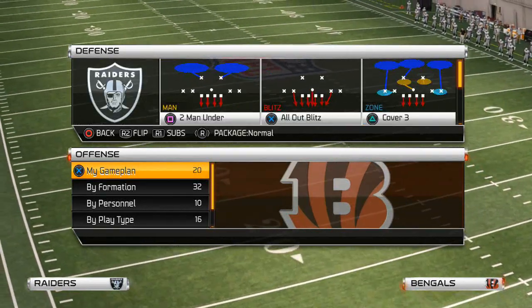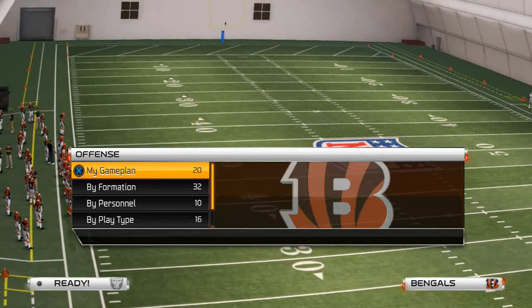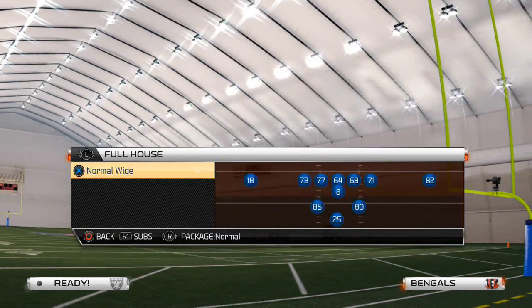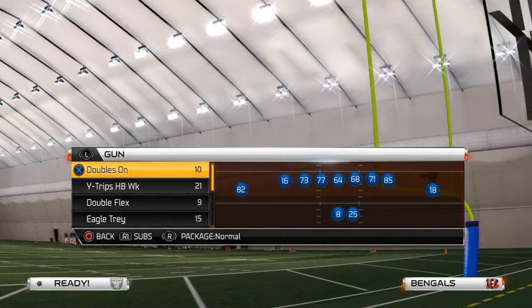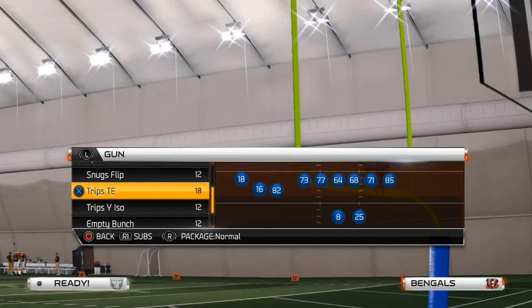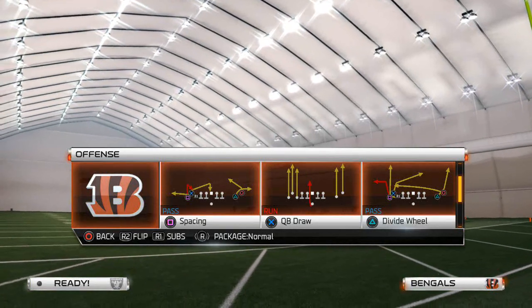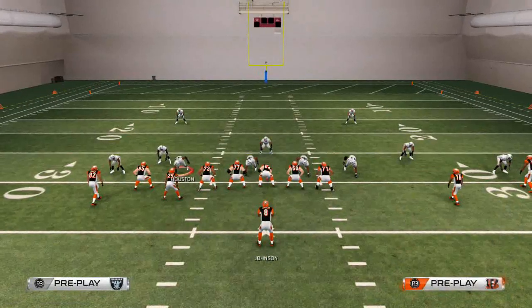The formation and what you want to look for to beat zone is something that is a trips — whether it be a bunch, whether it be a tray open, trips tight end, something like that. From the Minnesota playbook I really like the trips tight end. Quick recap: yesterday's video covered the three-headed rushing attack, offense and defense — how to stop the run and how to run.